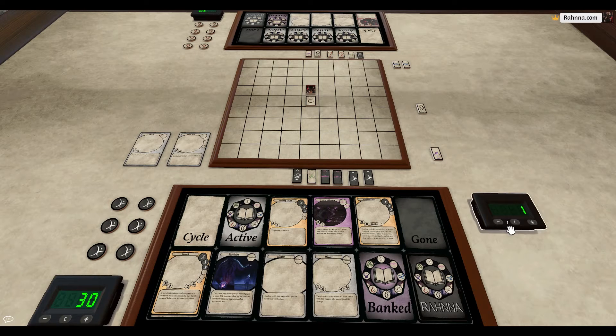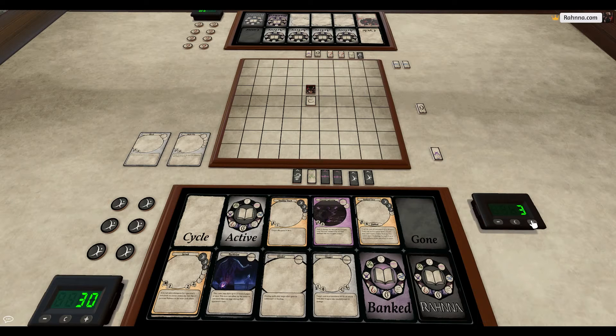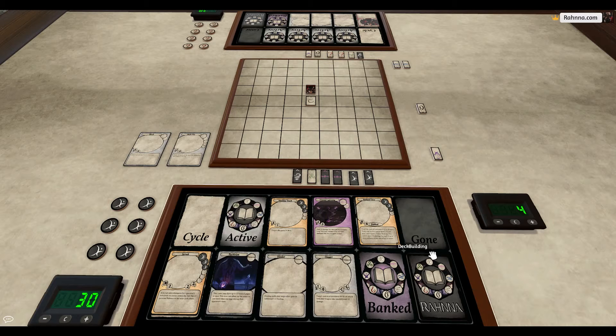Running back to time unit 1, one thing to note is that all spells and feats take effect on the last time unit. So if we cast healing touch, it would take all of time units 1, 2, 3, and 4, pushing us into time unit 5. But the actual effect on the card — which is heal target ally for 5 — doesn't take effect until the 4th time unit. So during that 4th time unit, that's when we would gain that 5 health, and move on to time unit 5, where we could continue our turn.